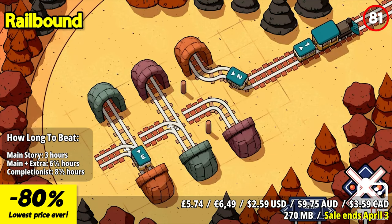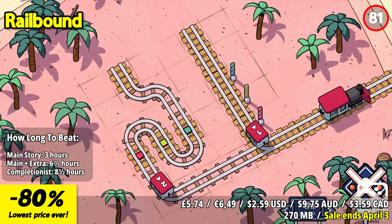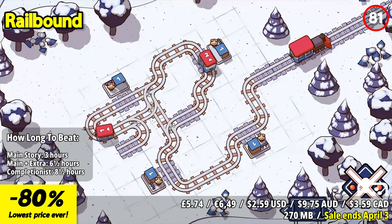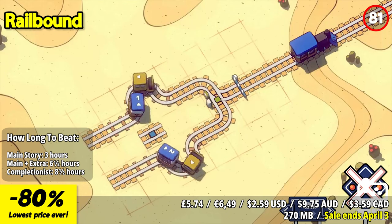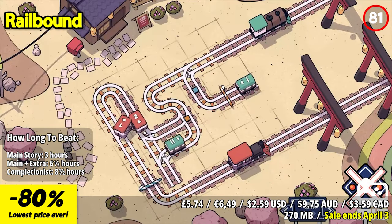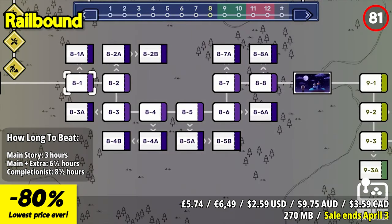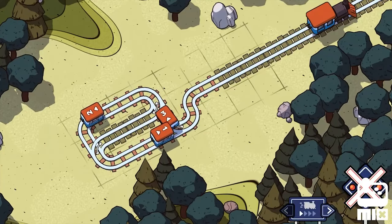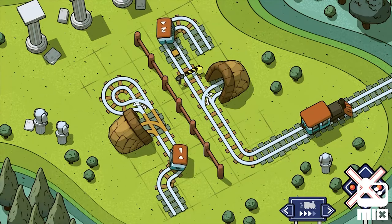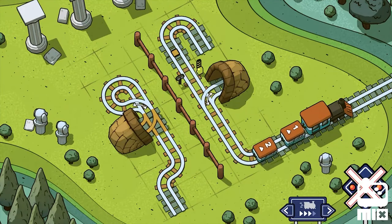Railbound is a charming puzzle game that puts your railway management skills to the test. With over 150 clever puzzles, your goal is to connect and sever railways across different landscapes, ensuring that everyone reaches their home safely. Bend rails to guide the trains along the right paths, placing, removing, and rerouting connections with precision. Your task is to create a seamless network where carriages connect to the locomotive without collisions. The game offers a wide range of puzzles, from gentle slopes to twisted passageways, with forks in the road leading to even more challenging brain teasers for the avid puzzle enthusiast.